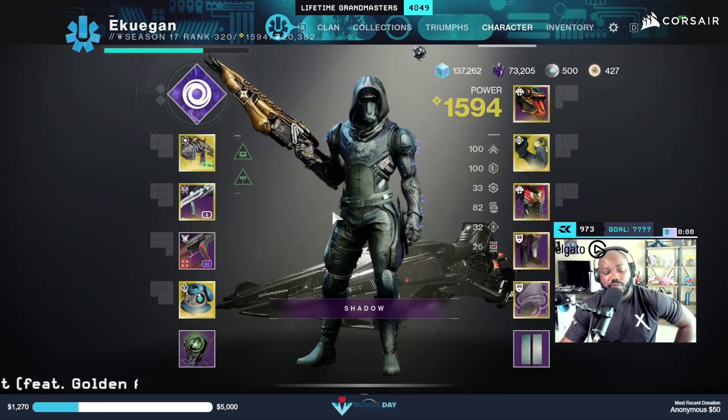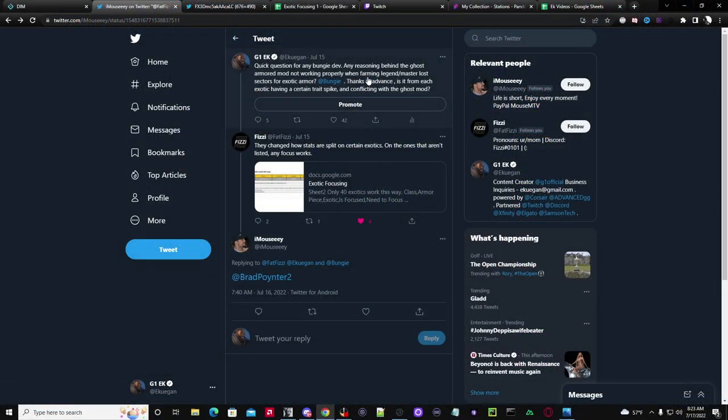So here's what happened — I put out a tweet basically asking any Bungie dev: is there any reason behind the ghost armor mod not working properly when farming legend or master lost sectors for exotic armor? Is it from each exotic having a certain trait spike, or conflicting with the ghost mod?